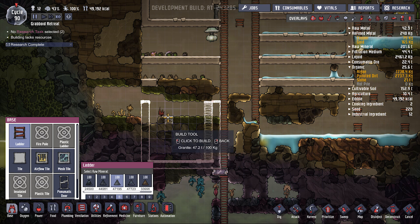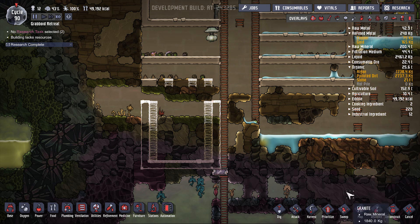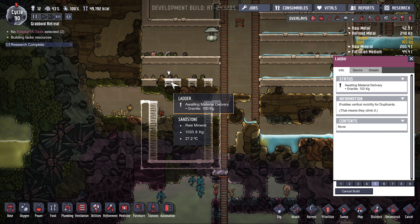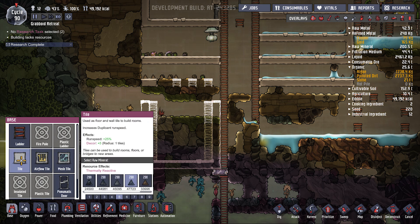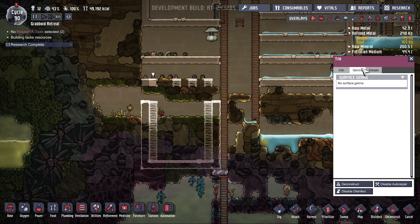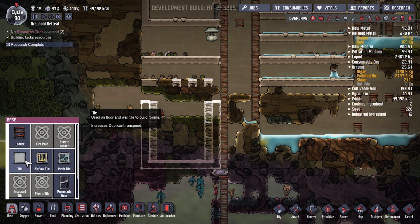Ladders going down both sides. I'm thinking just a ladder across here — well that would be more effective if I did it that way. Or better looking maybe. Then just a normal tile because this is igneous, right? Yes — igneous, okay, we'll leave it igneous then.